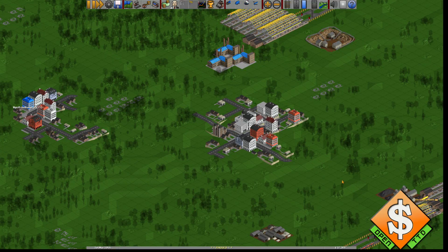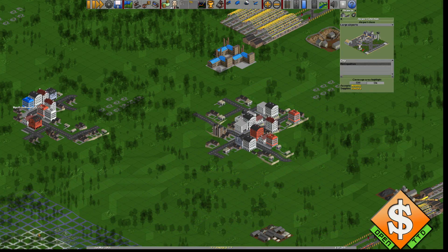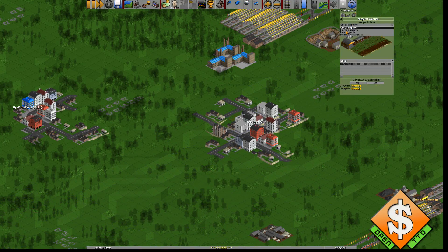Hello everybody and welcome, this is Snowfrog and let's play a little bit more of Open TTD. I hope you enjoyed the earlier episodes. We've just got huge airports now — I don't actually remember when we got them, but I believe it's in 1955. We've got this little tab here to see the different airport sizes.